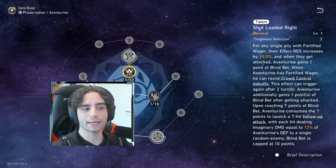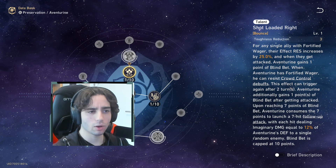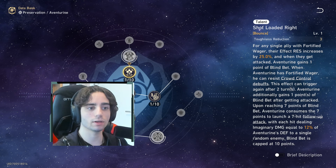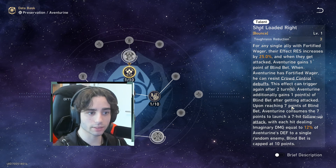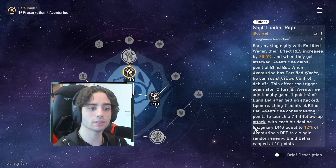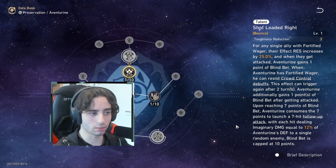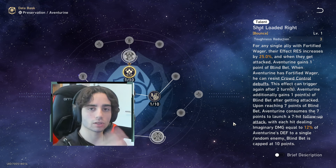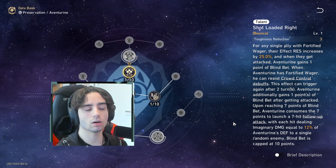This is where you see the strength of Aventurine — you can chip down the imaginary break bar, deal damage, and your main DPS also gets a nice crit damage boost. That really shows what a phenomenal unit Aventurine is. His talent: for any single ally with Fortified Wager, effect resistance is increased by 25%, so you're more unlikely to get CC'd. When they get attacked, Aventurine gets one point of Blind Bet. When Aventurine himself has Fortified Wager, he can resist crowd control debuffs — this can trigger again after two turns.